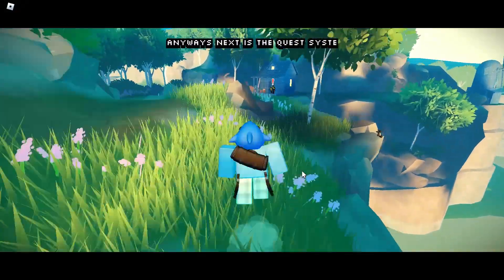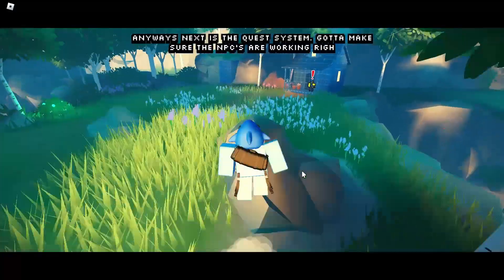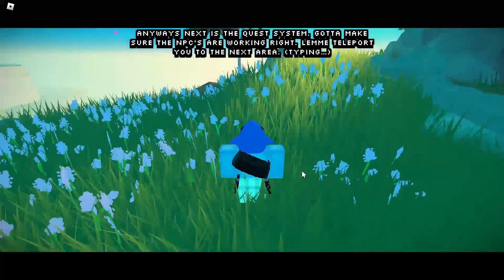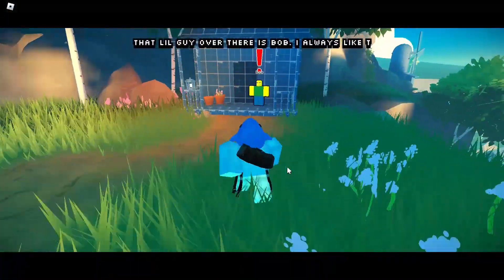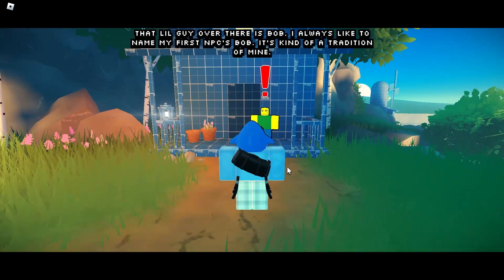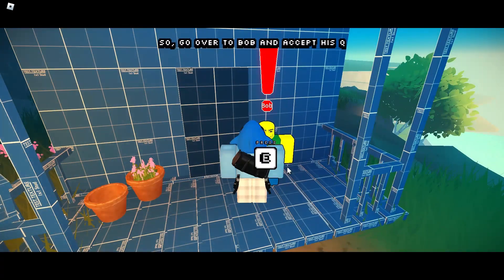Anyways, next is the quest system. Gotta make sure the NPCs are working right. Let me teleport you to the next area. That little guy over there is Bob. I like to name my first NPCs Bob — it's kind of a tradition of mine. Go over to Bob and accept his quest.